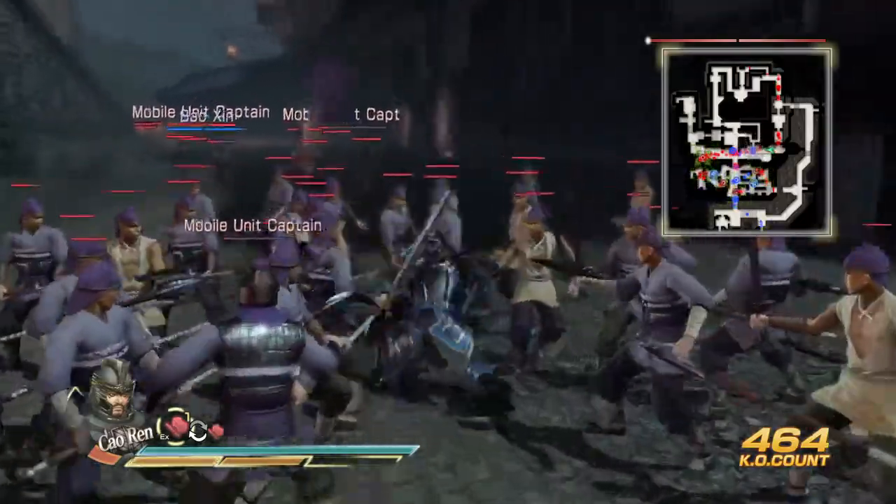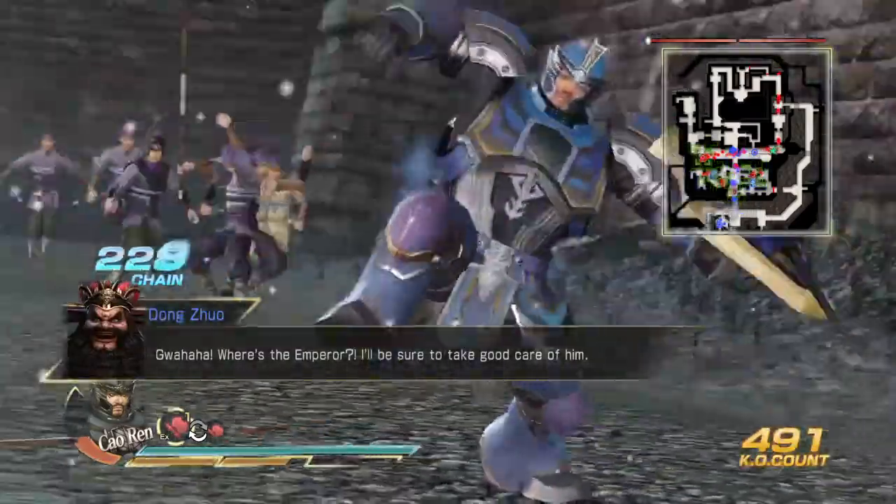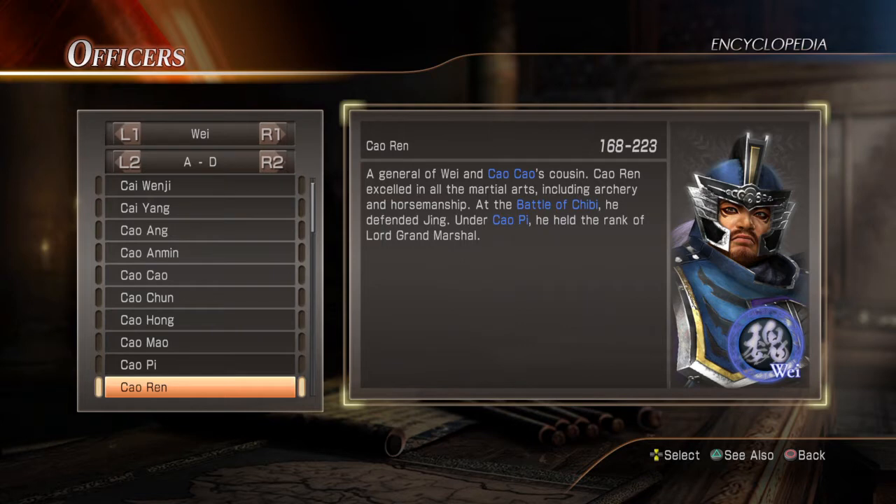Let's go to the history section. Cao Ren - a general of Wei and Cao Cao's cousin. Cao Ren excelled in all the martial arts, including archery and horsemanship. At the Battle of Chibi he defended Jing, and under Cao Pi he held the rank of Lord Grand Marshall. Style-wise he's totally not my style, and character-wise he's quite boring for me, but his gameplay is really sweet.